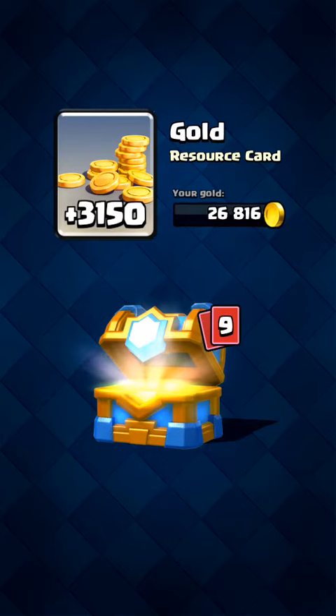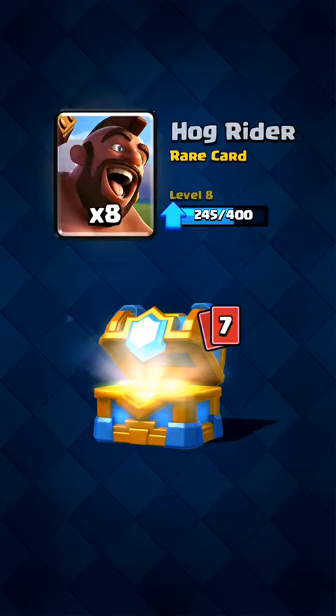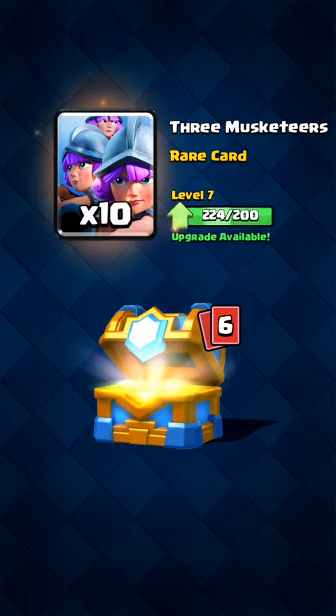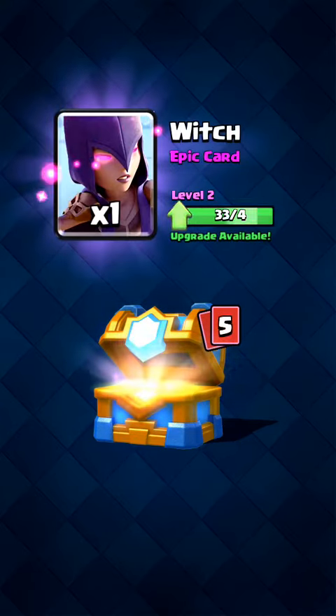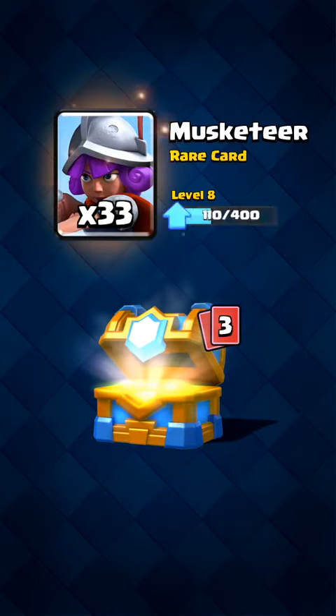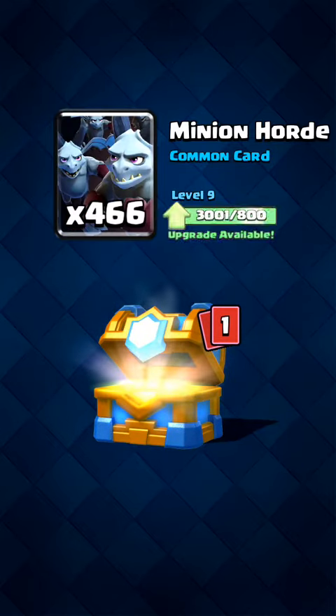We get 3,150 gold, 1 fireball, 8 hog riders — pretty nice — 10 three musketeers, 1 witch, 2 rages, 33 musketeers, 3 guards, 466 mini hordes. And could this be a legendary? Let's find out.